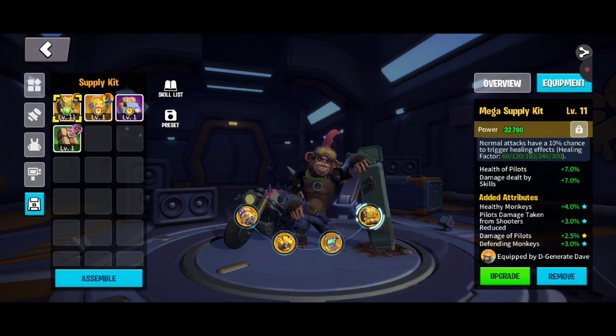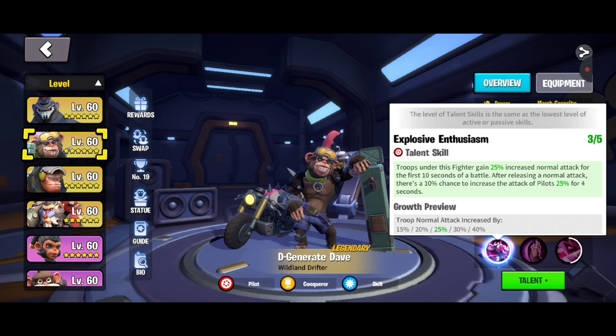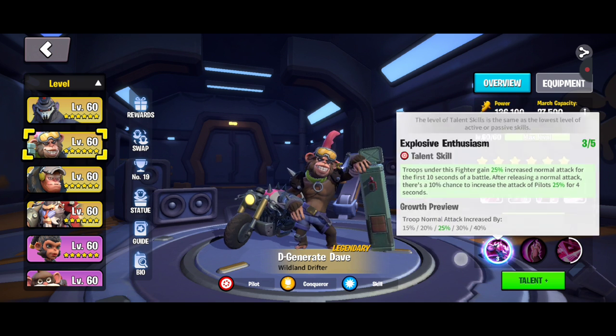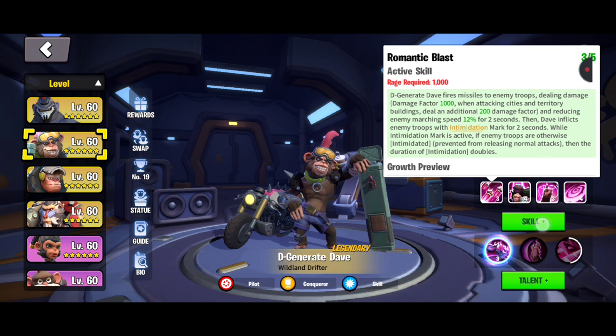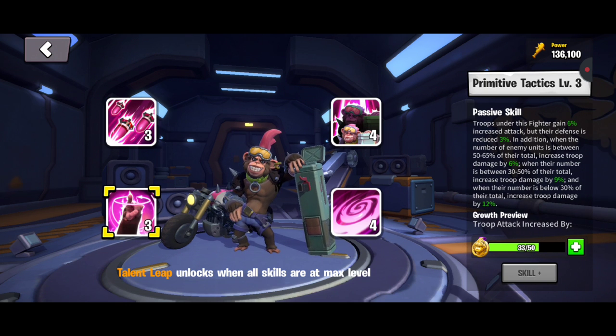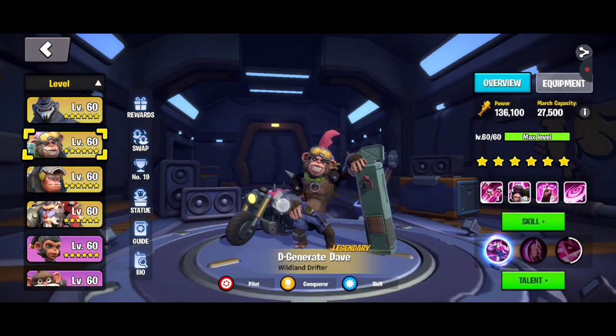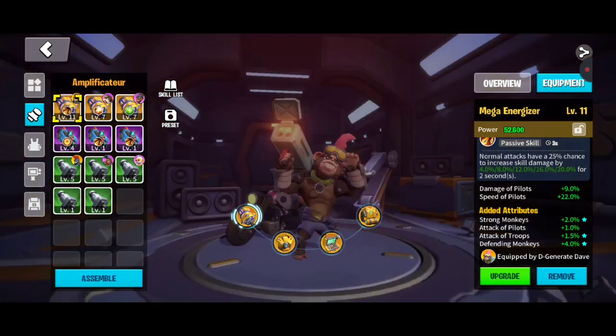Scrolling through, you've got energizer, armor, radar, and supply kit — those are the four types of equipment. Dave is primarily a pilot fighter. His talent tree is set up as a pilot talent skill: 25% increased normal attack for the first 10 seconds of battle, and after releasing a normal attack there's a 10% chance to increase attack for pilots by 25% for four seconds. It's at 25% because it's three out of five on his skill level.